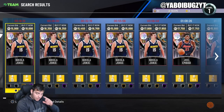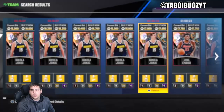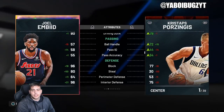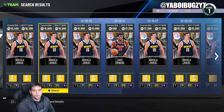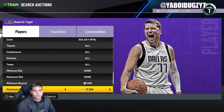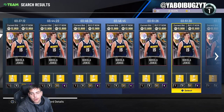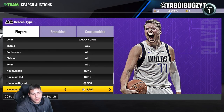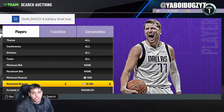If you guys do need MT, I do buy and sell MT on all consoles. We got Joel Embiid Galaxy Opal looking real cheap and real nice right now. The Galaxy Opal filter might be key right now, with Yokich being super cheap.